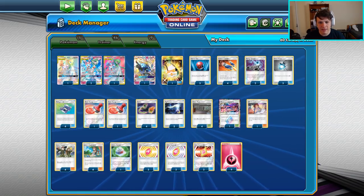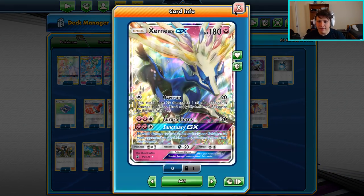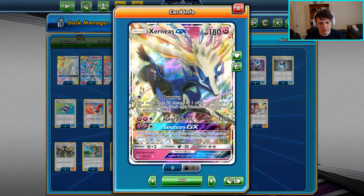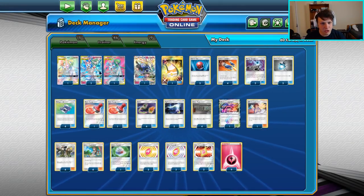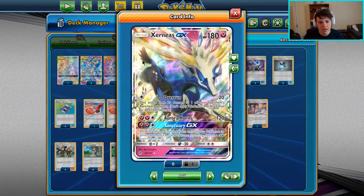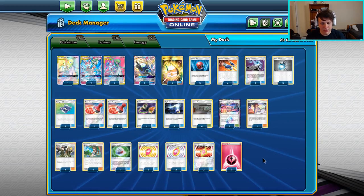He's also playing the Adventure Bag, which has become more standard recently. He's heavier on Cherish Ball with three, and he's doing the Xerneas GX — I've never really played around with Xerneas GX before. One of the plays you get to do with the Switches is switch around your Gardevoirs, go into Sanctuary GX, and heal all the damage off your Gardevoirs. You try to save them, move damaged ones to the bench, and use Sanctuary GX — super cool game plan.